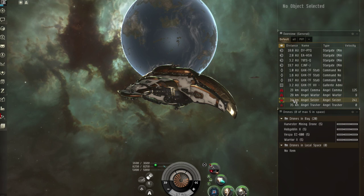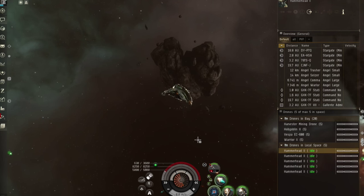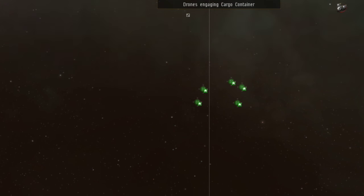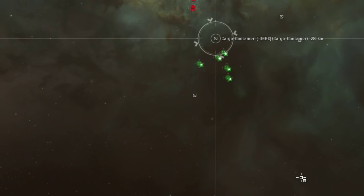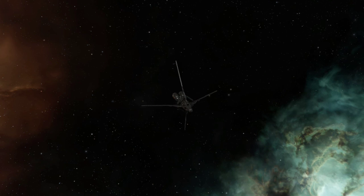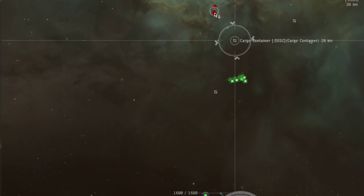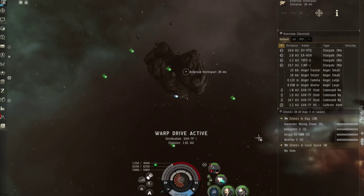Next up is the standard behavior of drones. When launched, drones will orbit you. If you command them to attack, they will move to your target and start to orbit and shoot it. A sentry drone will sit still and shoot at your target. If you tell your drones to return, they will fly straight back to you. They will stay behind if you warp away or log off.